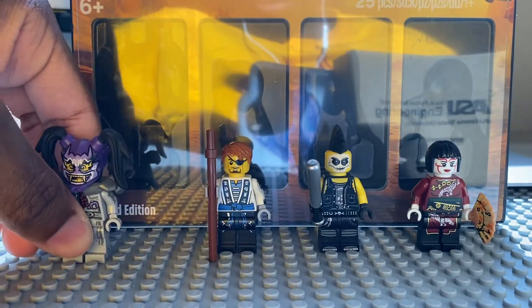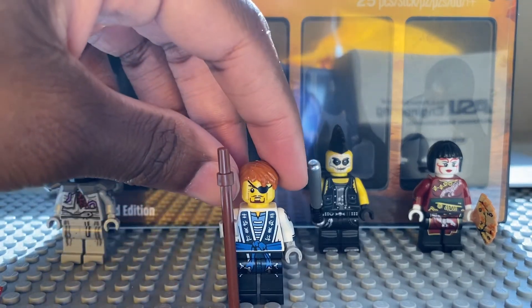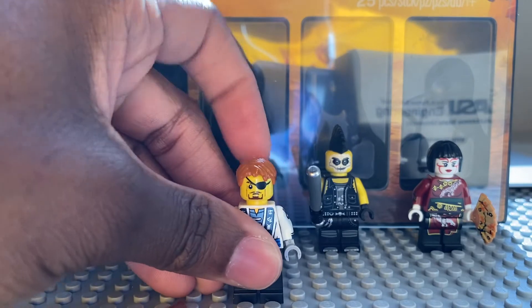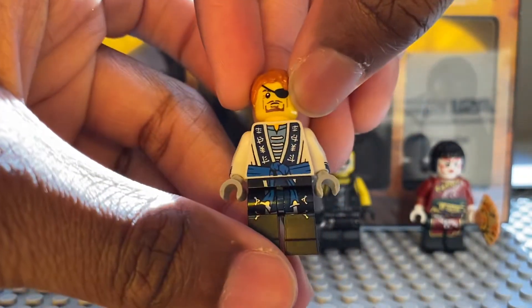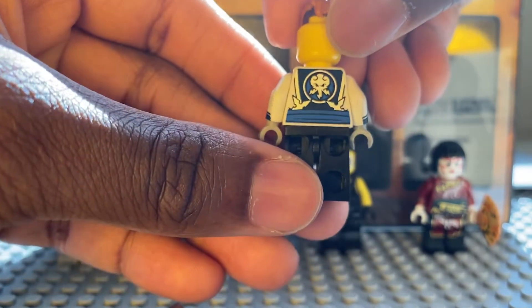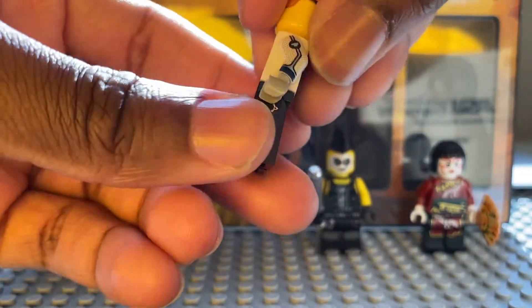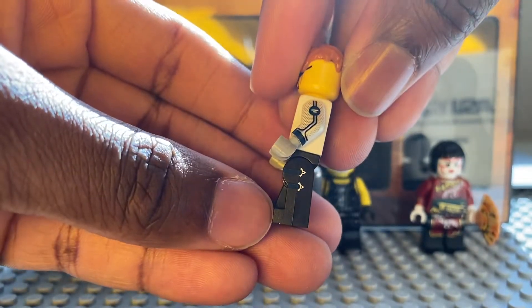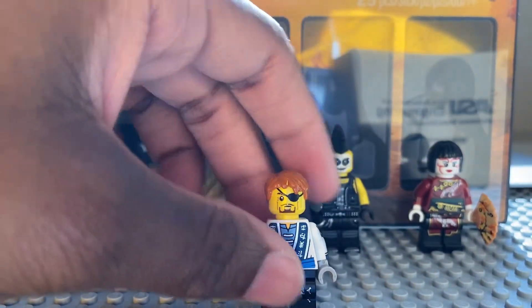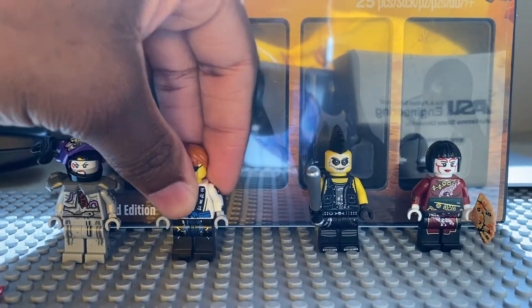Moving on to Futuristic Jay. He uses the same hair piece as other Jay figures but this version has an eye patch. He also comes with a staff. His torso detailing looks really cool and accurate, and there's face detailing too. Sadly this Jay doesn't have back printing, but he does have detailing on the sides. This minifigure is probably the reason I got the whole set.